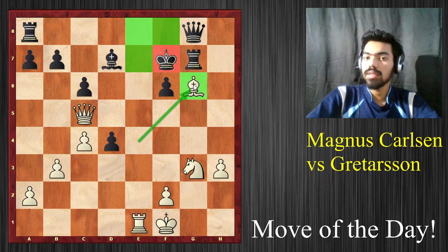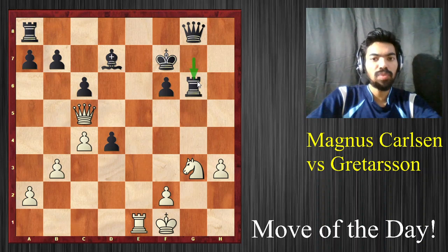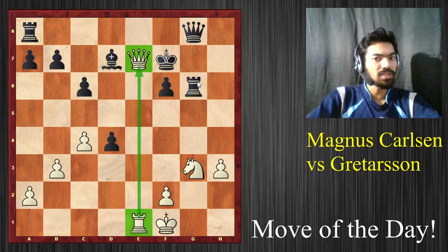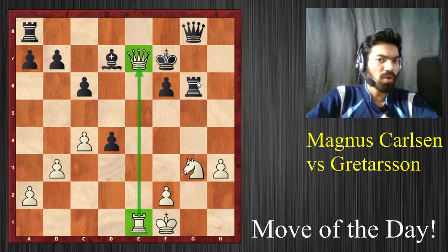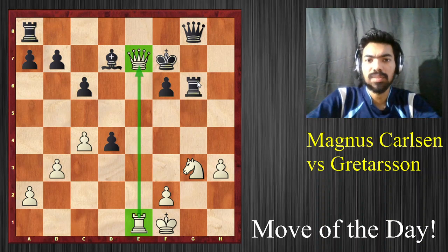Alright, let's go back to this position. He can also play Rook takes Bishop. What do we play now? White plays Queen to e7, and again we have a beautiful checkmate. I think this is called an epaulet mate — do correct me if I'm wrong, but as far as I know I think this is called epaulet mate, or probably the dovetail mate. Not really sure with the terminology.